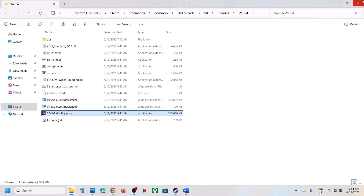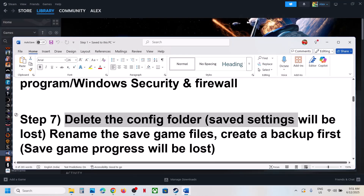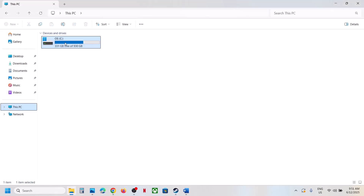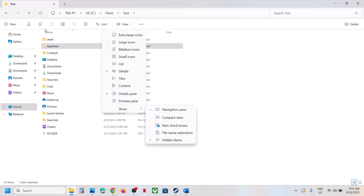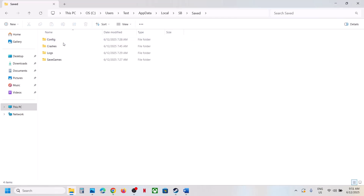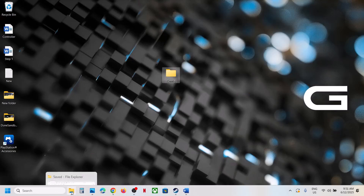If still not working, delete the config folder — note that game settings will be lost. Open File Explorer, go to This PC > C drive > Users > your username > AppData (enable hidden items via View > Show if not visible) > Local > SB folder > Saved > Config. Create a backup if you want, then delete the config folder.